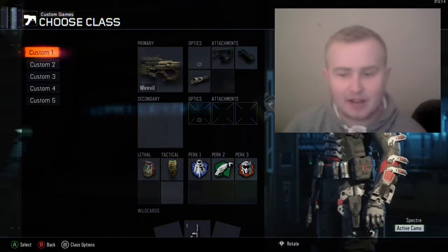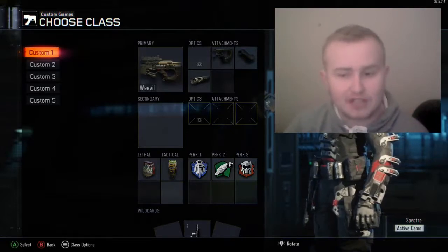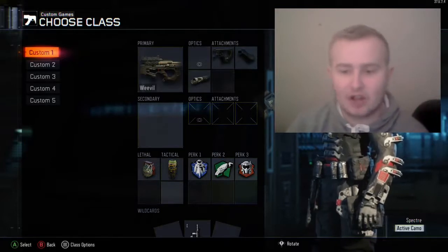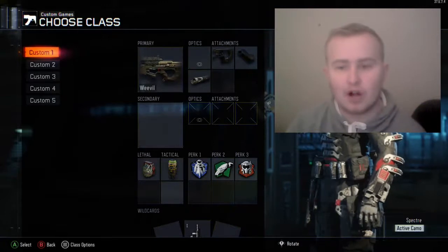I've got Flak Jacket to stop me from getting grenaded. I've got Scavenger because I actually use so many bullets when I shoot — it's unbelievable — so I've got Scavenger on so I can restock my bullets. Then I've got Tactical Mask on to stop me from getting stunned, like I do to other people.